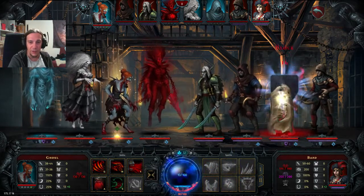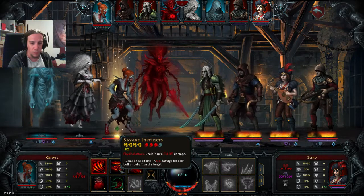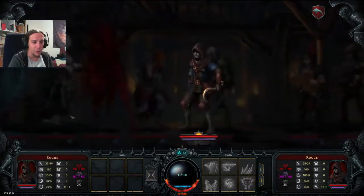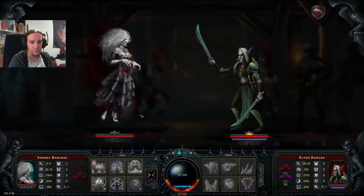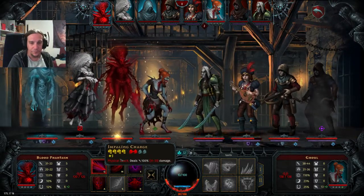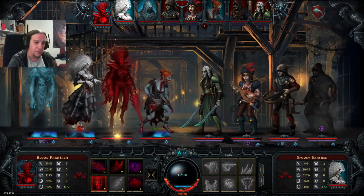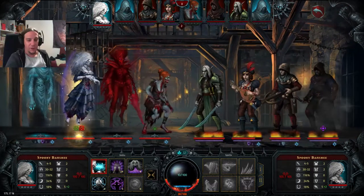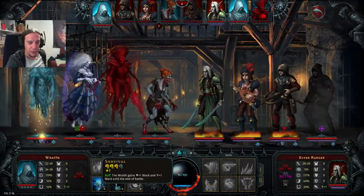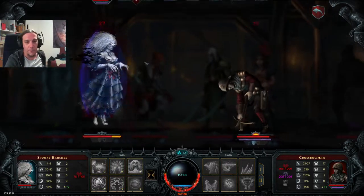I'm going to knock some Hail of Teeth on that. I want to keep these two guys in the back row. There's a mark — highly increased chances to be attacked. That's a very good moment to drop the mark because they'll attack the Banshee anyways, so what can we lose? Let's do the debuff shout and let this guy step forward.